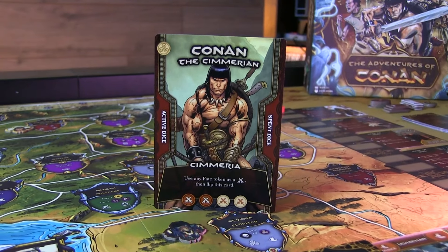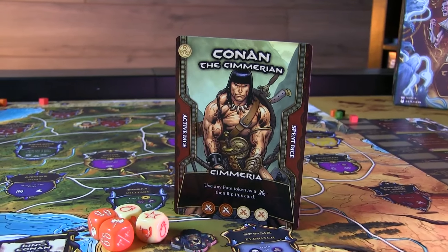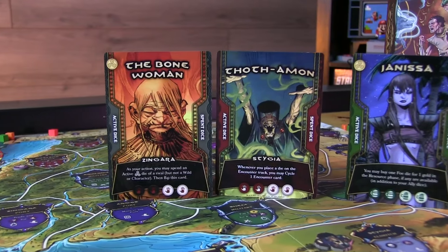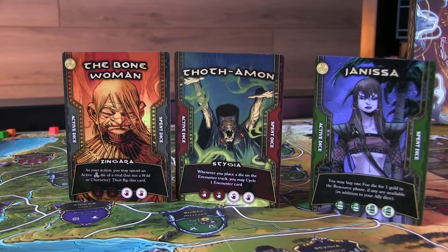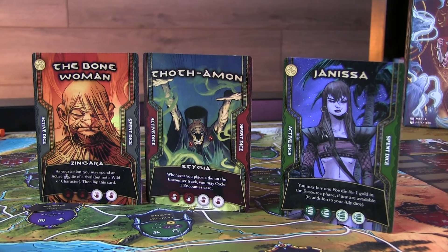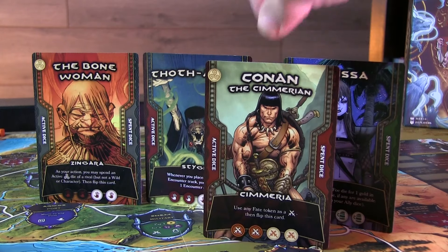There are multiple types of characters. Conan is always in the game. In a two-player game it's Conan and a foe; in three-player it's Conan, a foe, and an ally; and a four-player game will have two foes, Conan, and an ally. Even though there are allies in this game, you are really out for yourself — trying to get the most victory points by the end of the game in order to win.